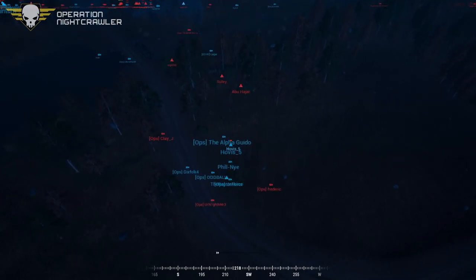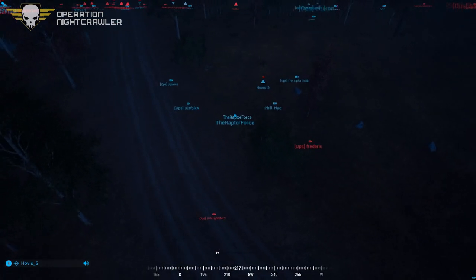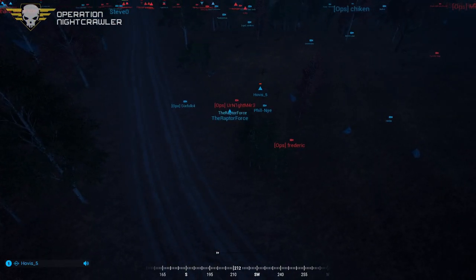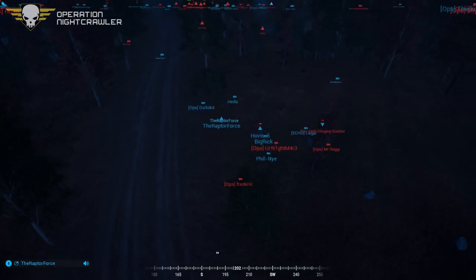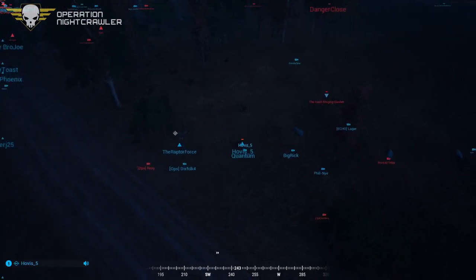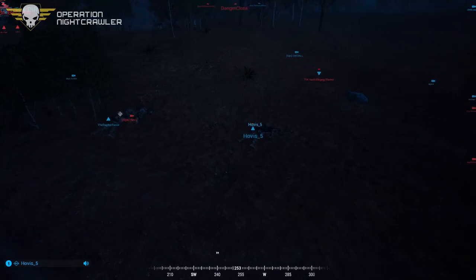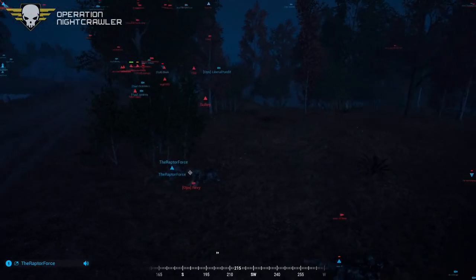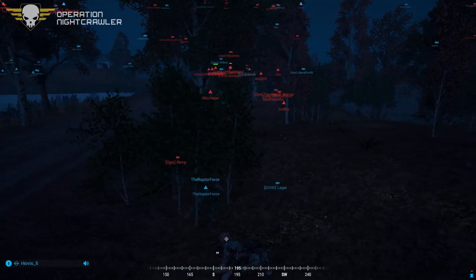By looks of it: command is on point, a fire team plus is on the actual point, and a three-man is across the bridge also moving back. A little buddy team of Americans is sitting on the north side of the bridge. It's going to be up to that buddy team and Phoenix — who's coming in from the southeast part of the town — to reclaim the point.